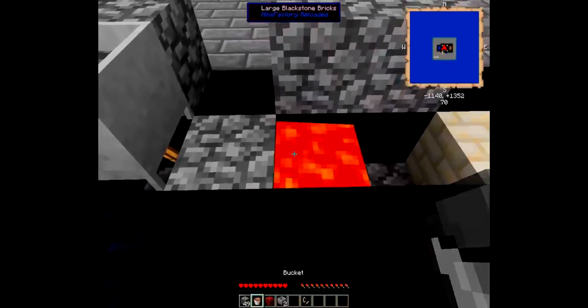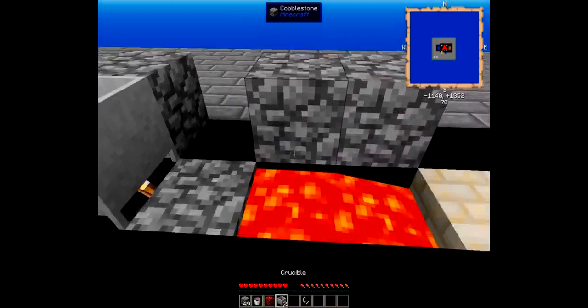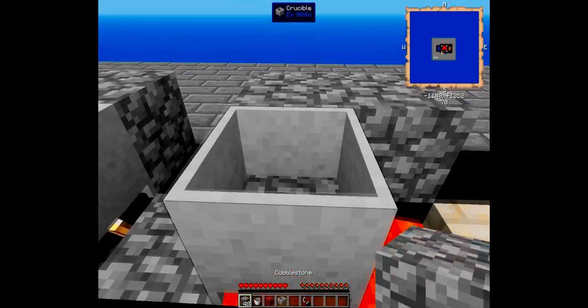The second tier is lava as the heat source. You just put that under it, then you put a crucible on top, and it still takes four pieces of cobble.